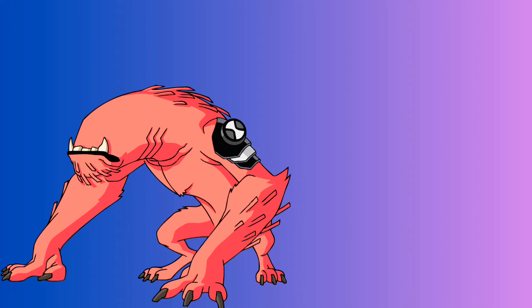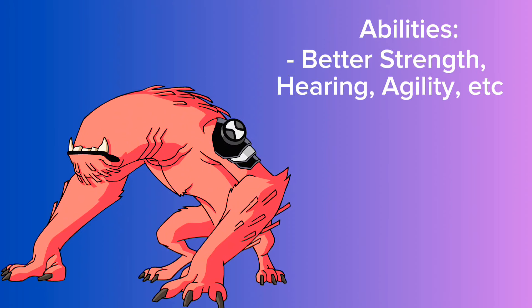The best way to describe his look is a combination of a normal Vulpimancer and Wildmutt — a cross between the two. He also has a tail with a spike at the end, similar to Ultimate Wildmutt or regular Vulpimancers, and he can use it as a prehensile tail to grab things. For abilities, he's physically stronger and a bit faster, has sharper claws and teeth, and unlike regular Wildmutt — similar to Ultimate Wildmutt — he can speak and walk on his hind legs.